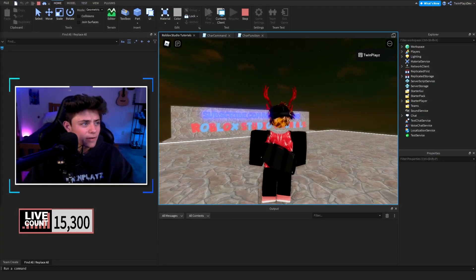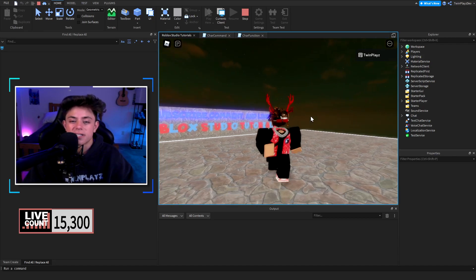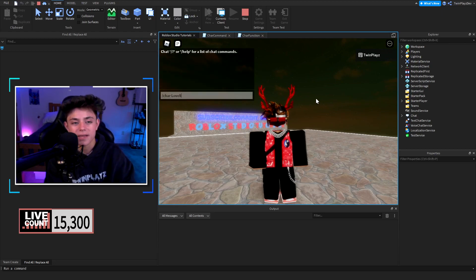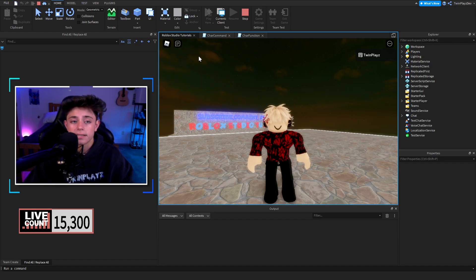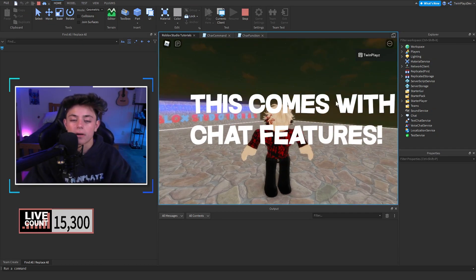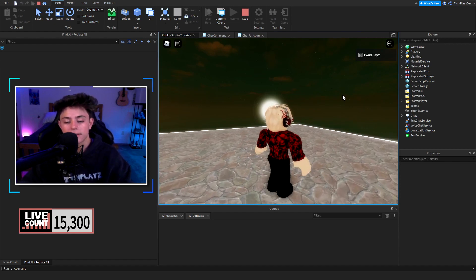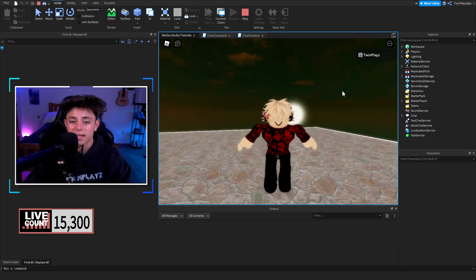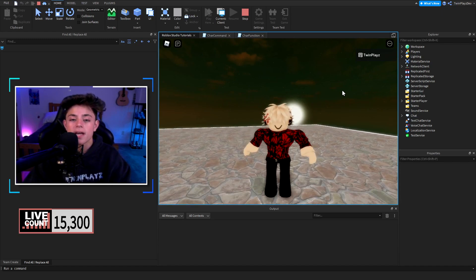It was created by Jacob — lovely Jacob — and he is amazing because this is perfect. This is exactly what I needed. So if you do slash char and type in the player's username, it will basically char you — it will send chat messages telling you that you look like them, and also tell you if you did the wrong username. This is really nicely set up and I love how he did it perfectly.